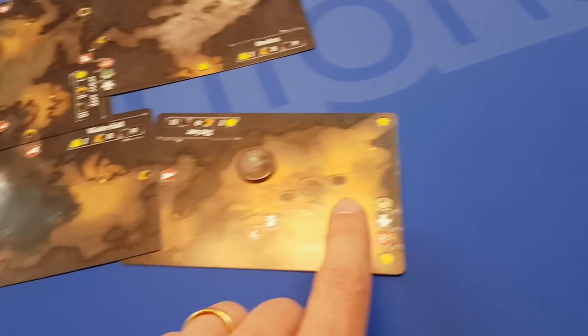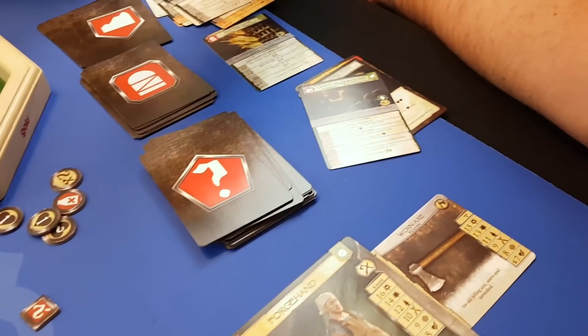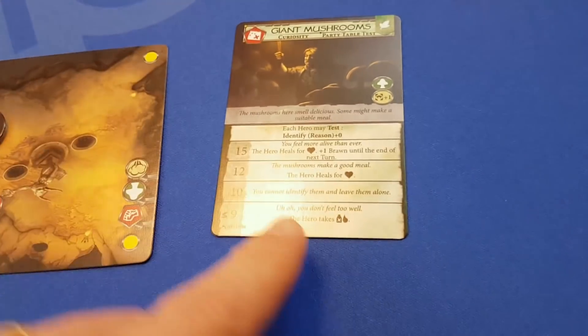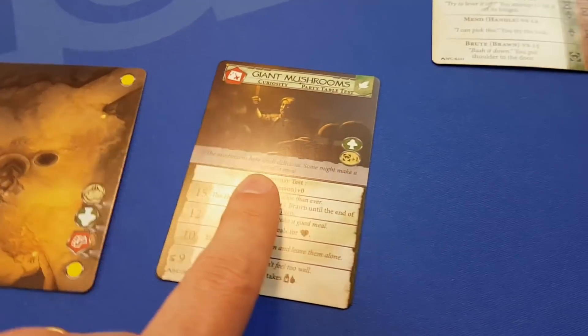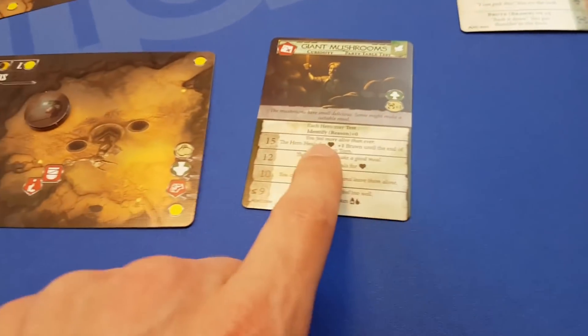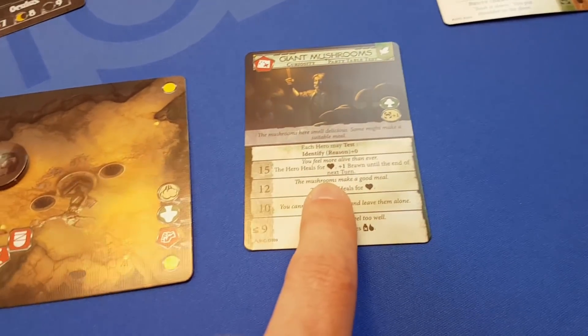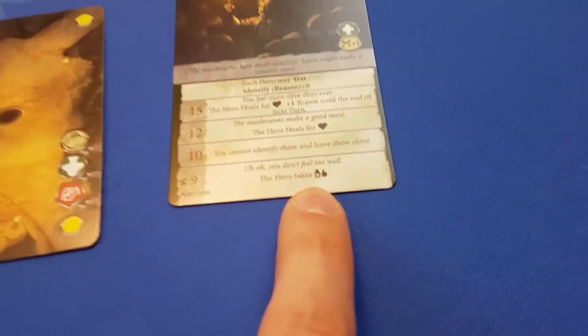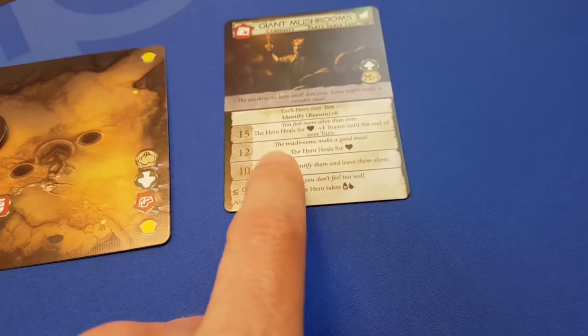If you manage to get through the barrier and succeed the test, you'd get what's behind it — in this case another question mark. Whatever you draw off the top is giant mushrooms. This would be another test: the mushrooms here smell delicious, some might be suitable for eating. You could roll and try to eat the mushrooms, potentially healing. But if it goes badly, you could become poisoned. So there are lots of tests like this.